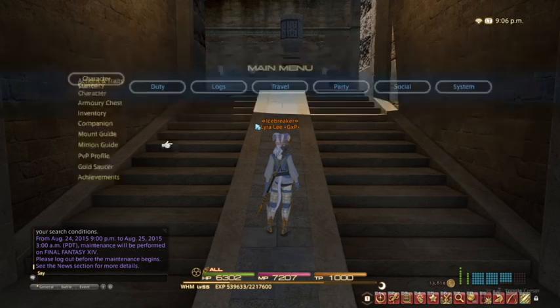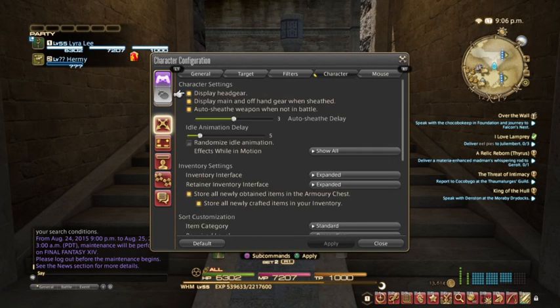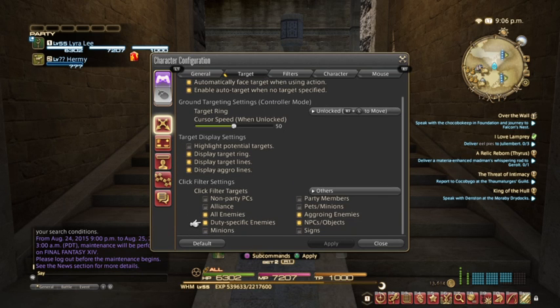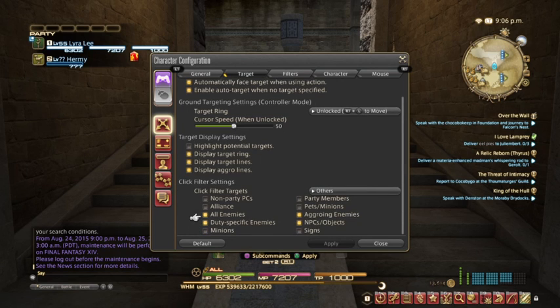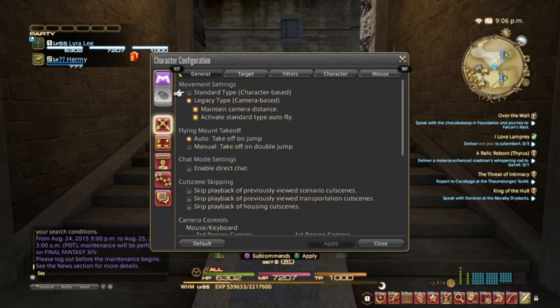Other things you'd want to look at are your targeting options — when you're looking at enemies, when you're moving around the map, what do you want to see? Do you want to automatically lock on? Really take a moment — spend 30 minutes the next time you play and go through which of these settings you want, things you need versus things you don't.